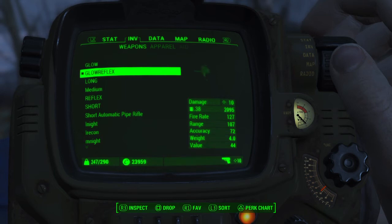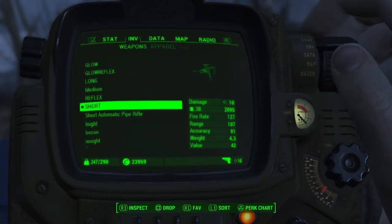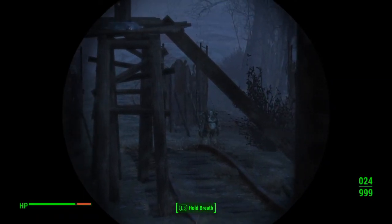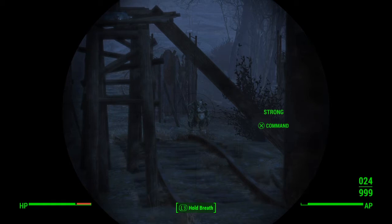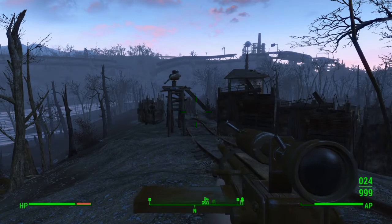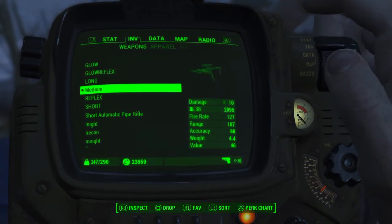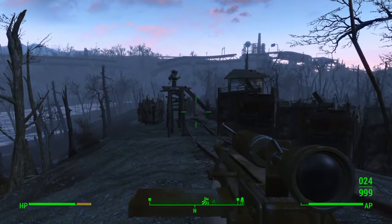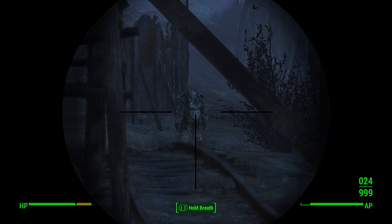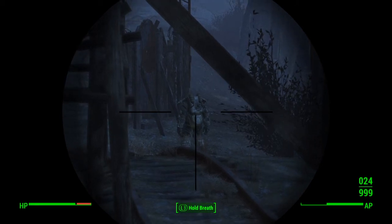Then you move into the scopes themselves. Let's look at the short scope — this actually switches the view, so now I've got a crosshair. Let's take a look at the medium scope and see what the improvement is. From a short to a medium, here's what the scope looks like now. Reasonably better magnification, but still not significant. Anything I could hit with the medium scope I could still hit with a short.